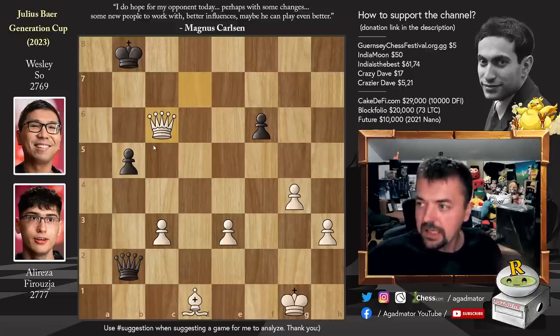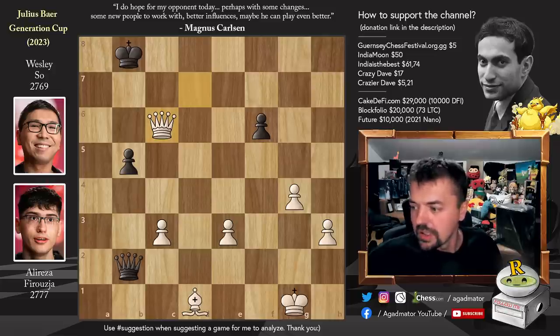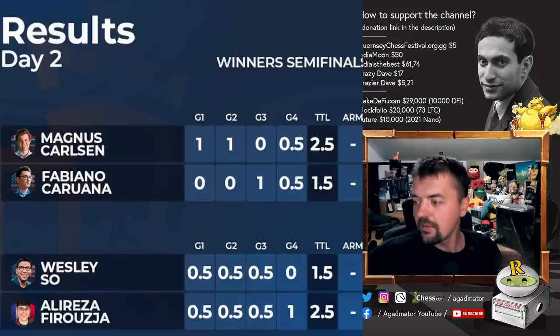Very nicely done by Alireza defeating Wesley So, and Magnus defeating Fabiano Caruana. That means Alireza will face Magnus Carlsen in the finals. Those are the results of day two: Magnus defeated Fabiano with a score of two and a half to one and a half — he won the first two games, Fabi won the third, and the fourth was a draw. Wesley So versus Alireza resulted the same way: three draws and then Alireza won the fourth game — the game we just showed. Both two and a half to one and a half.